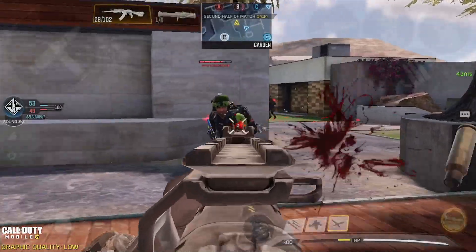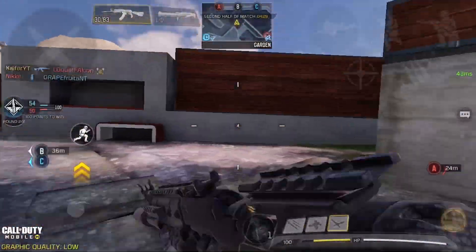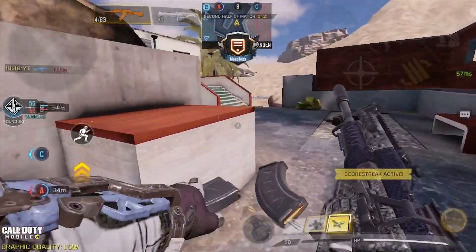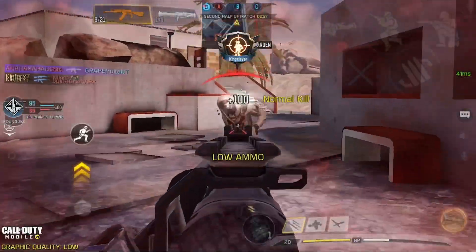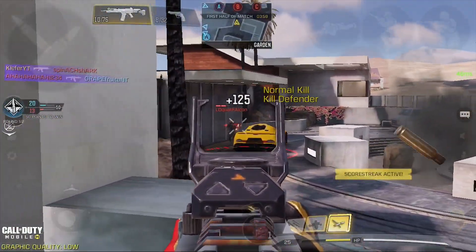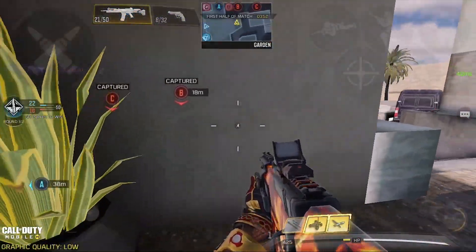And finally, the number 1 spot goes to the KN44 and the LK24. Most of you might be shocked but hear me out — these guns are the kings of versatility. They are basically identical but with some small differences. They both have the same time to kill in all ranges and the same damage in all ranges. These guns kill faster than the HBR from 25 meters and above, and can even kill faster at close ranges because both guns have much faster scope-in time than the HBR.